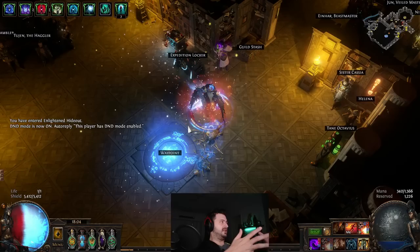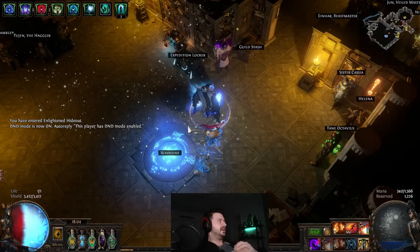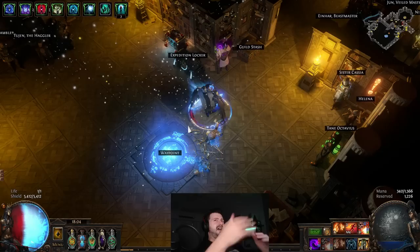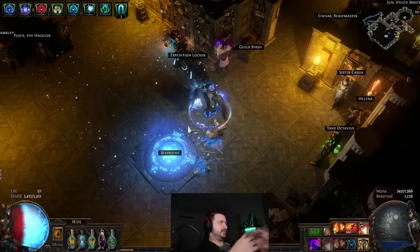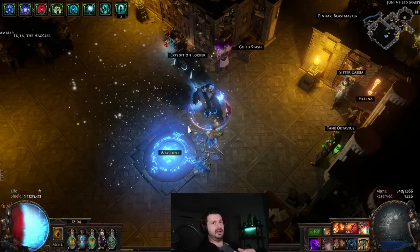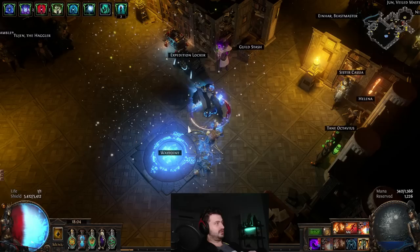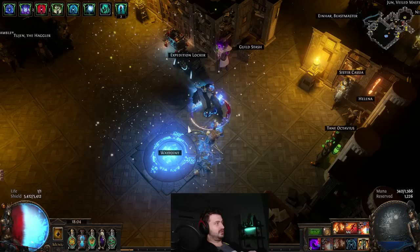Those are my core tips for increasing your defenses: max block, stun mitigation, critical strike negation, resistance overcapping, and life regeneration. When I'm putting together a build or trying to fix dying, I brainstorm which of these to add. If you found this helpful, drop a like and subscribe, follow the Twitch, and join the Discord where a lot of these video ideas come from. Safe travels — see you next time.